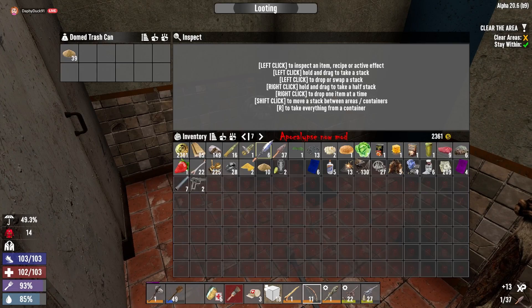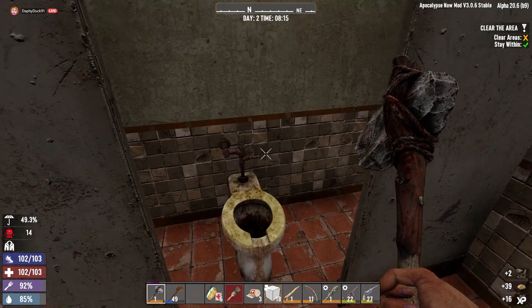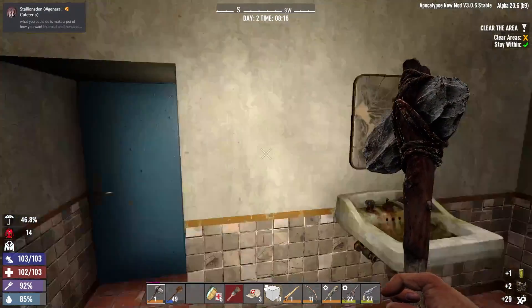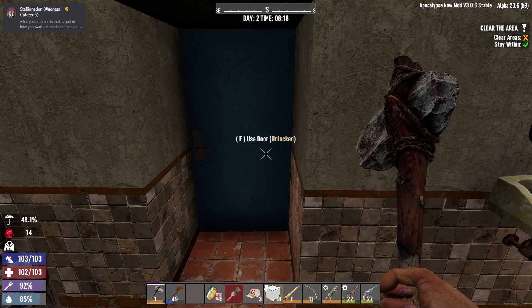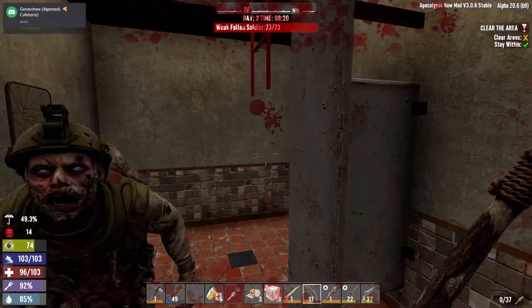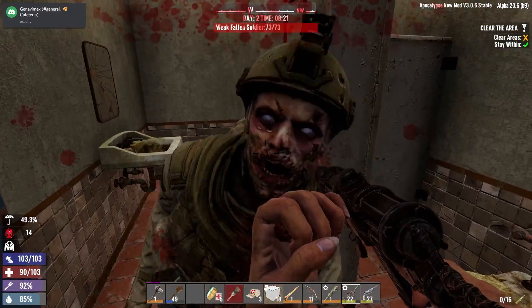All right guys, we've made it inside the POI. I got a little bit of things killed outside. There's a few things sneaking up on me which is causing me a little bit of anxiety. I do have a helmet light that we did spawn in - I'm a little nervous to use it. Oh my god, hello! Hello sir. This is uncomfortable. Yeah, no, we're not gonna die today.